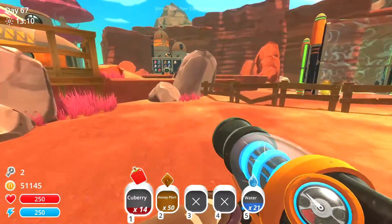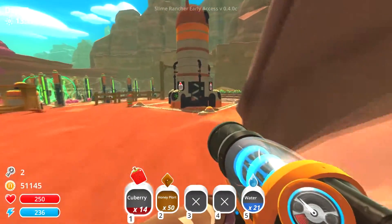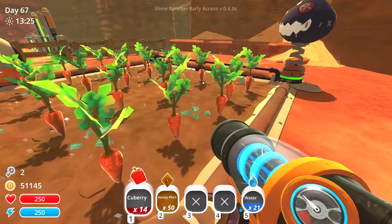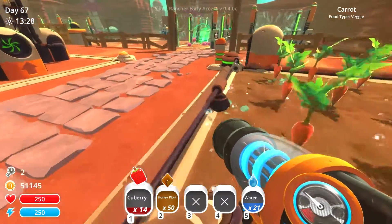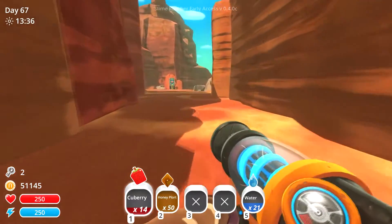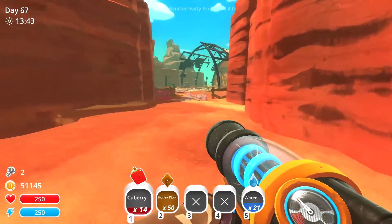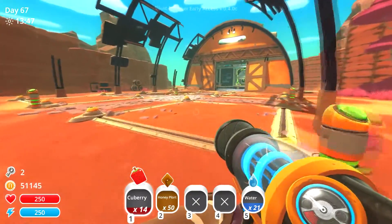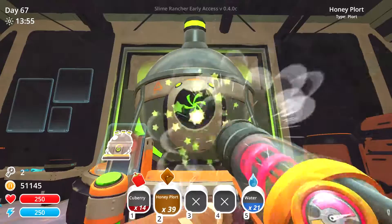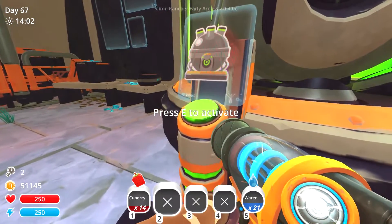So we have honey plorts. Let's go ahead and go grab our refinery. We've got carrots. What the heck? Look at the carrots standing up. What are the carrots doing standing at attention? What the heck kind of voodoo black magic is this? That's crazy. So I don't know if they're ready to harvest or not - they're doing something very strange. So here's the refinery. Let's go ahead and put our honey plorts in here. Trying to fill up the refinery as much as possible so by the time I'm ready to make gadgets after I buy blueprints, we've got a good amount - we just got a surplus.